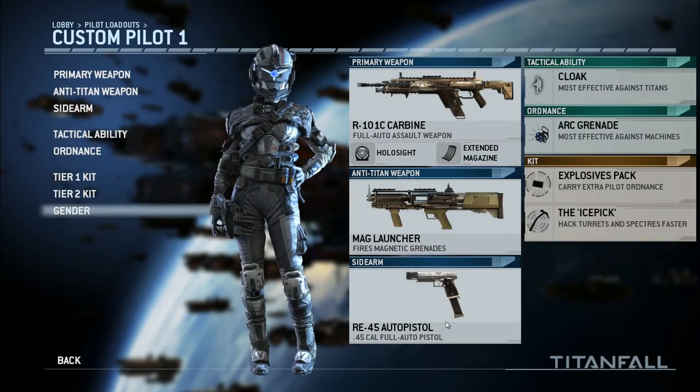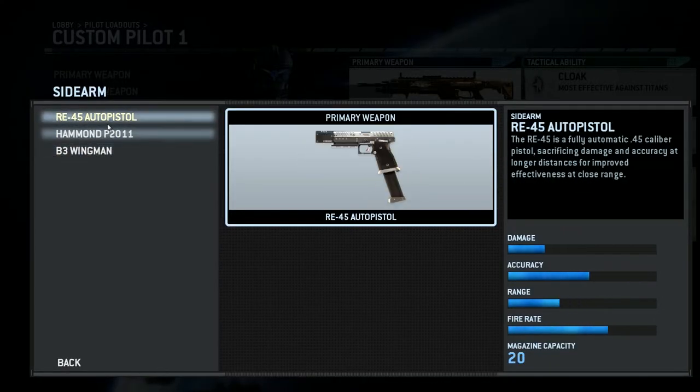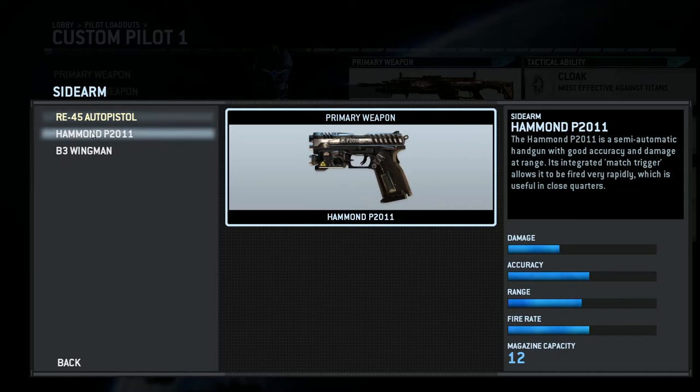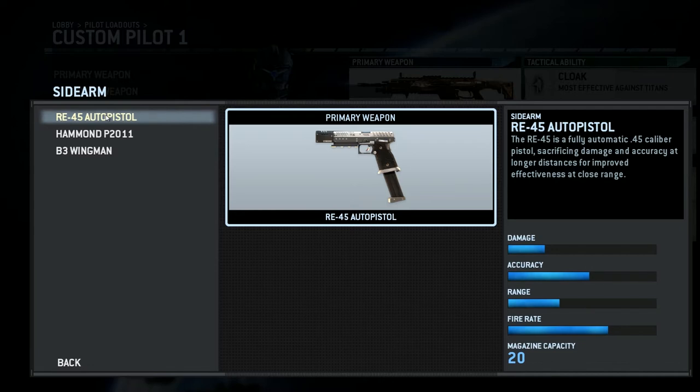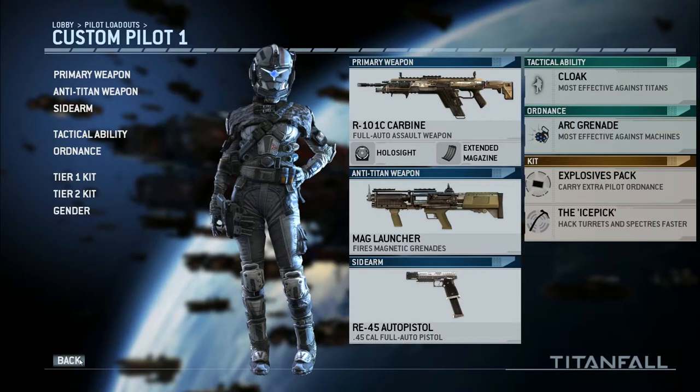My sidearm is the RE-45 pistol. I kind of switch it around — I normally go with the Hammond P2011, but I've just been going with the Auto Pistol lately. I do not like the Wingman at all, because people bounce around so much in this game that it's really hard to stay accurate, and it takes multiple shots to kill someone with it.